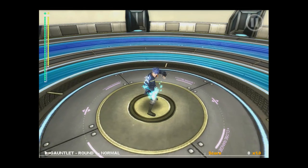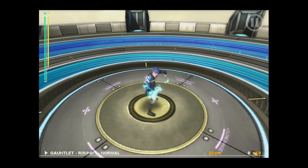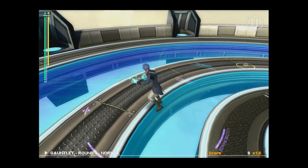For quick defensive or offensive positioning, double tap a location to perform a dash.